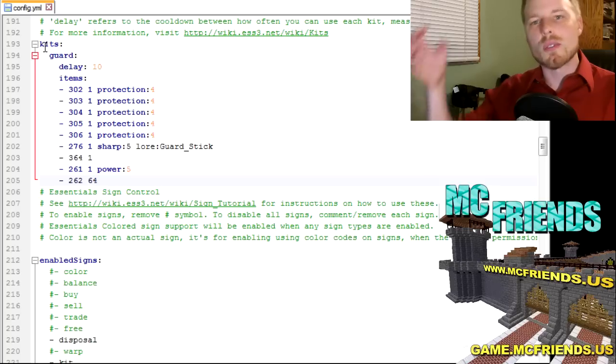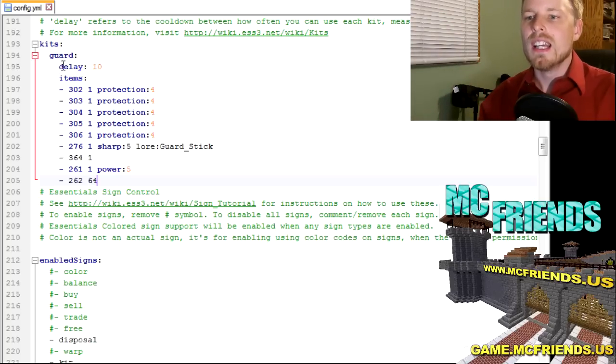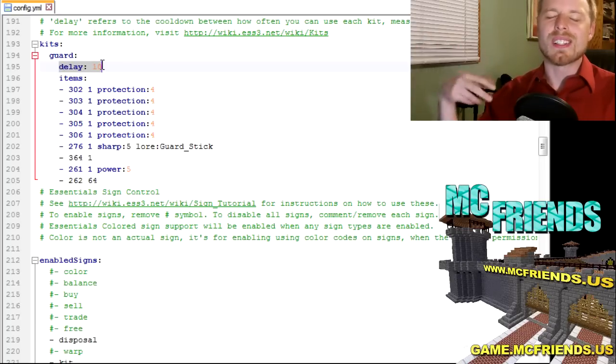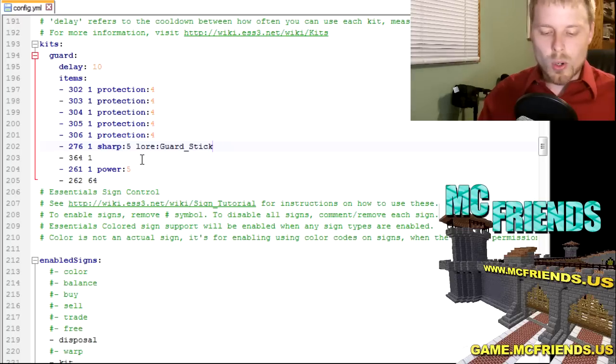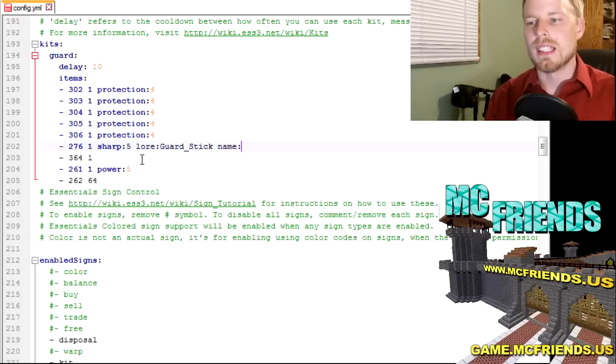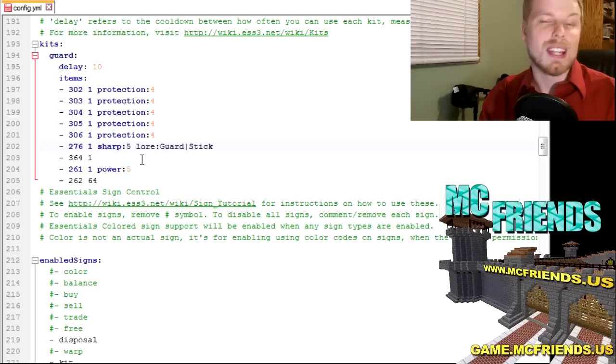Here we have our kits. I modified the default ones to reflect last week's content — we've got the guard kit. The delay is basically your cooldown period; I set it to 10 seconds for testing. For one hour, use 3600, then multiply out for daily or 48-hour cooldowns. You use the item ID, amount, and any enchantments or modifications. You can also name the item — use 'name' instead of 'lore', and use underscores for spaces or a special character for a new line.